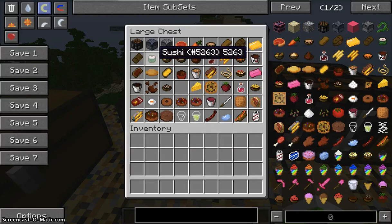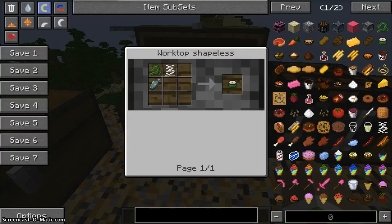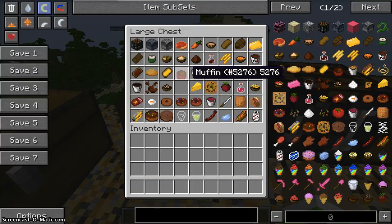Next is sushi. I've never tried it before but I imagine it's nice — it's basically rolled fish. To make it you need rice, rolled fish, and seaweed. You get seaweed inside water, growing like sugar cane but underwater. Rice you get by punching tall grass, which may drop a rice seed.